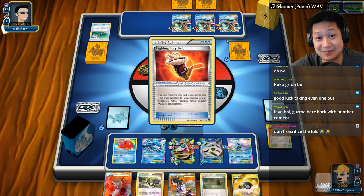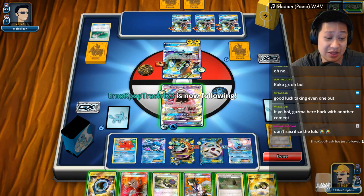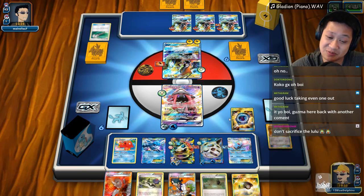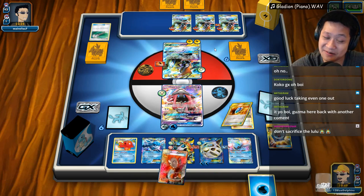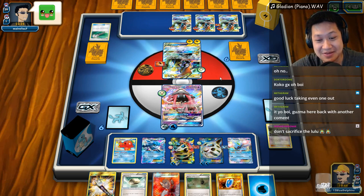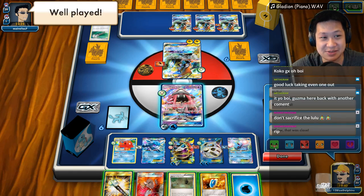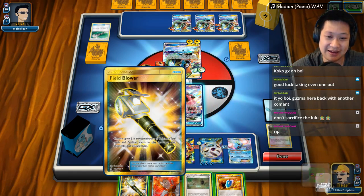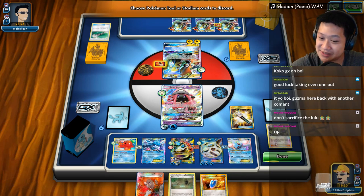That's the last Tapu Koko — Fighting Fury Belt. He's like, why won't you give me an energy? I feel bad — here you go, buddy. This is sad to see. Okay, there you go — this is probably too late, you probably needed it much sooner. Sushi Master can have this. He is so, so behind. We're going to use Field Blower to remove some of these, because eventually we have to.